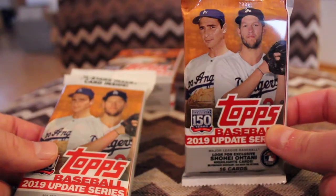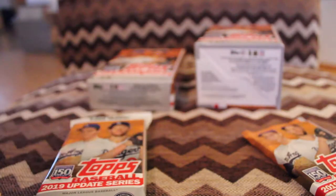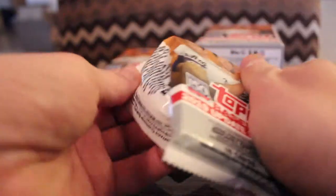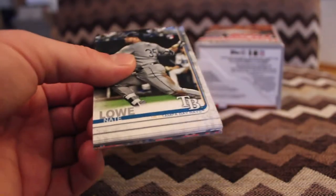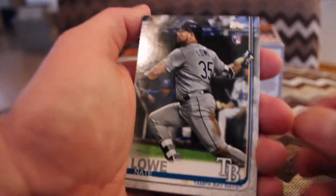The regular pack is about $3, the fat pack is $5, so all very affordable. I'm a big fan of Update in general because you get some in-season updates — whether a guy was traded or all-star cards. I'm sure if history tells us anything we'll see a lot of all-star cards in here.